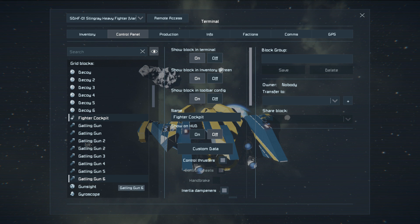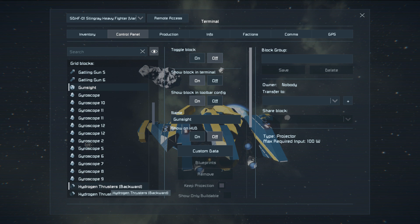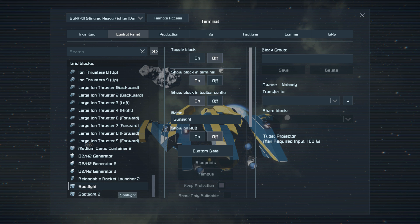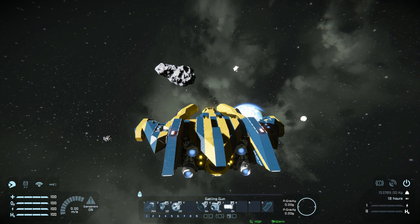There are the gatling guns and we've got our projector for the gun sight. We've got a fair few gyroscopes to make sure we're quite agile when turning, and a lot of thrusters to push you along. So a quick thruster test while waiting for those enemies to reappear.